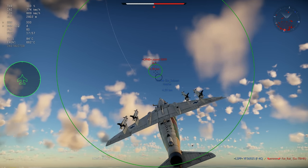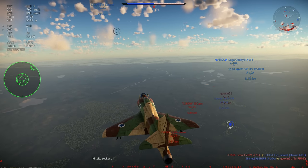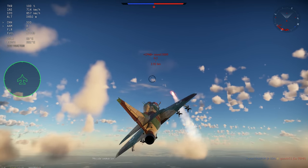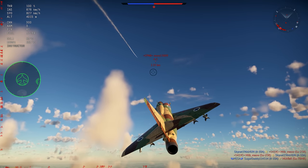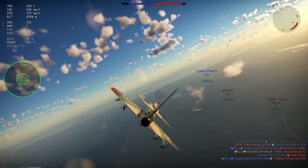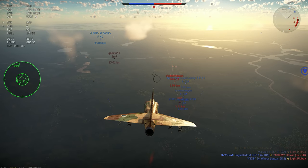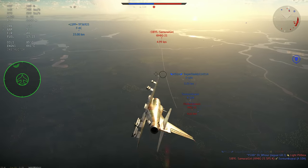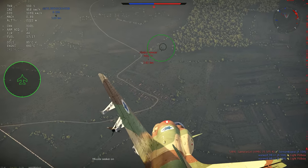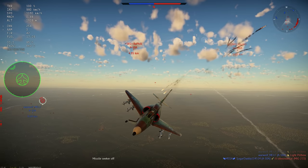The only problem is that we're facing a lot of uptiers — 10.0s, 10.3s, 9.7s — that have R-60s, Magics, and stuff like that. The saving grace is that we have flares, which helps a lot, since a lot of aircraft don't have flares at this BR. The range on the Shafir is just amazing. I plan to do a video in the future with the SAR as well, because it's a rough aircraft but it has the Shafir 2 and sits at 9.0. If you have one of these aircraft, just use the Shafir.